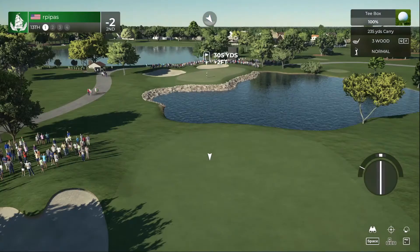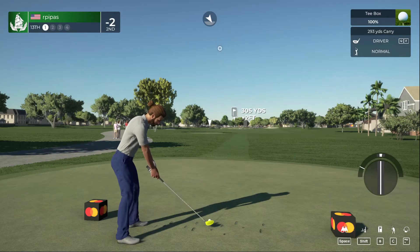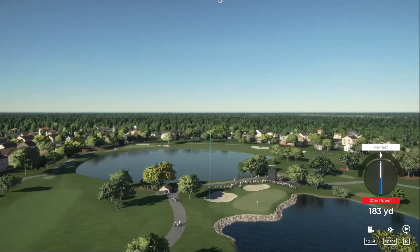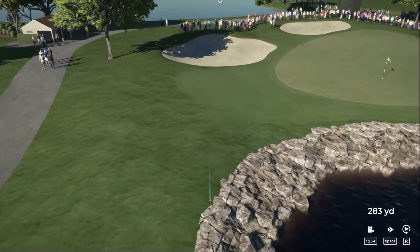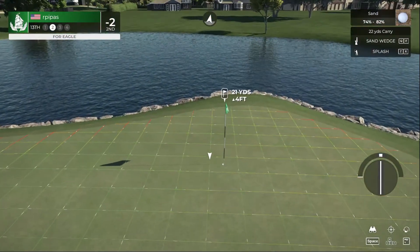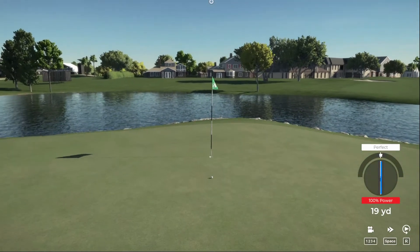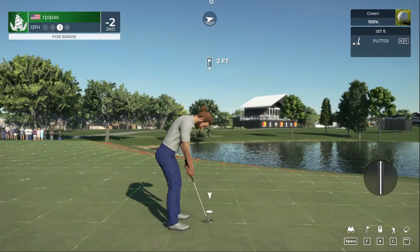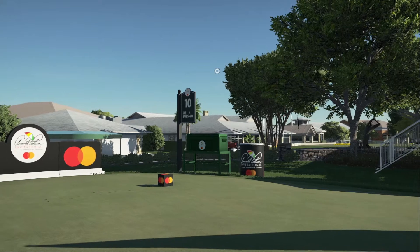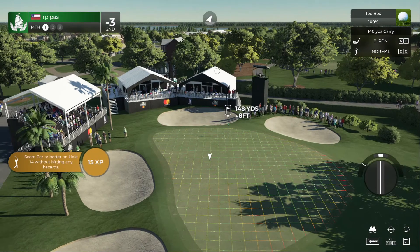Now teeing off on a par four. Going to bail out to the left here. Hit the rock, got a nice little bounce. From the greenside bunker, just going to hit this splash shot right up there - should be pretty close. Just filleted that out of the bunker, very very nice. After that hole you are now three under par, and I don't know if the rest of the field is up for catching the leader here today - final round of play, this is going to be tough.